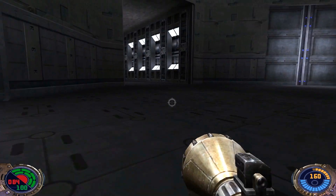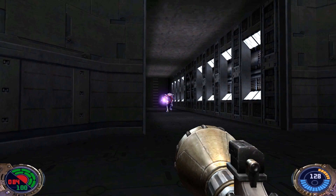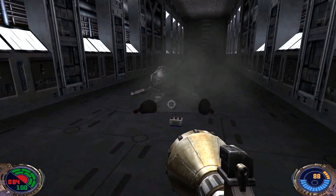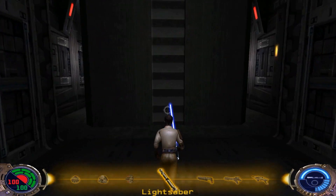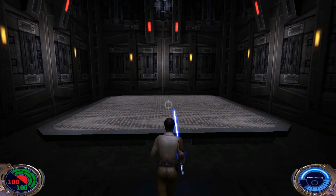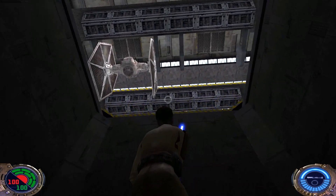We're gonna drop down here. We have a Mark 1 droid over here, and we can just head on right past him. Nice, rapid force heal. We'll call this elevator down — it'll just come down by itself. This will actually take us up to that hangar that we could not access before.